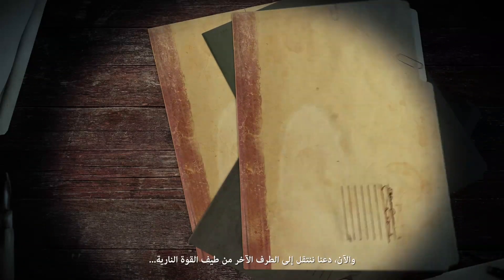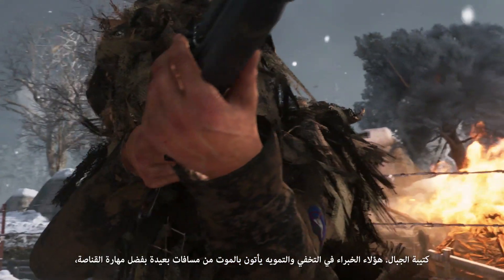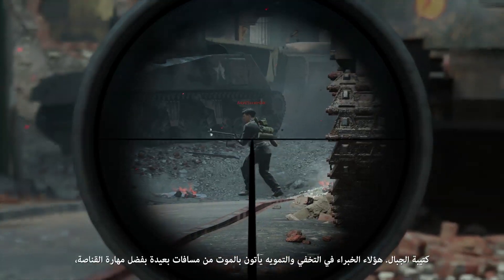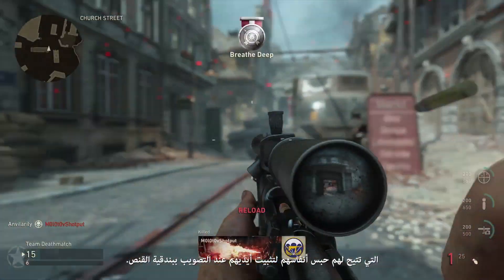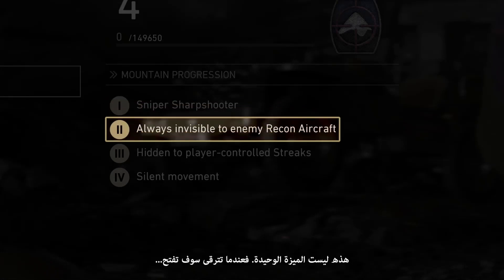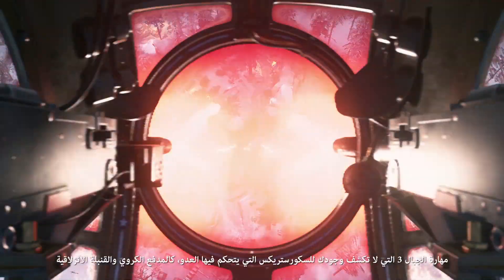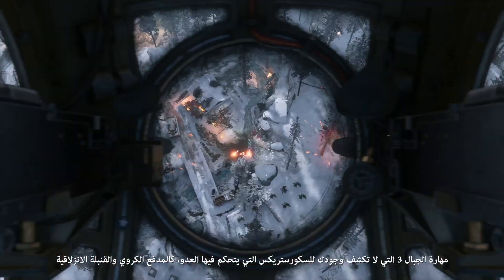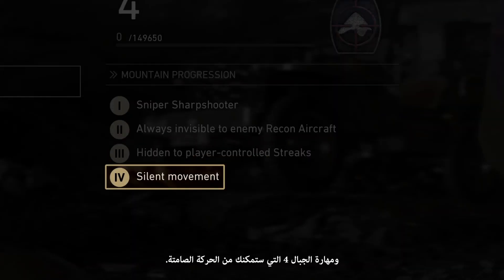Now let's move on to the other end of the firepower spectrum — Mountain Division. These lords of camouflage and stealth deliver death from a distance with their sharpshooter skill, which lets them hold their breath to steady their aim with a sniper rifle. As you level up, you'll unlock mini-map invisibility to enemy recon aircraft with Mountain 2. Mountain 3 keeps you hidden from player-controlled scorestreaks like the ball turret and glide bomb. And Mountain 4 will give you silent movement.